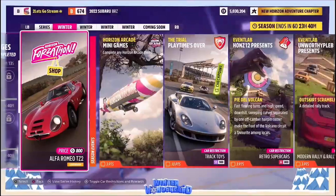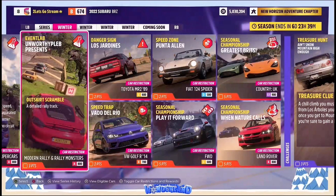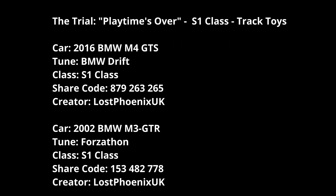One event lab is Paid del Volcan, which is an Event Lab with Retro Supercars in the A class. The other event lab is Outskirt Scramble — it's Modern Rally and Rally Monsters cars in the A class. For the Trial it's Play Time's Over, S1 Track Toys. I was going to go with the BMW M4 GTS from 2016 with a BMW Drift tune, but then I realized it's not in the shop — it's actually a Forzathon car later in the series.